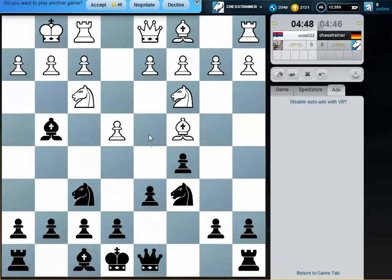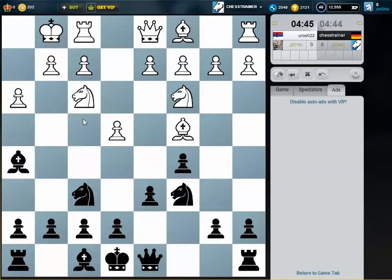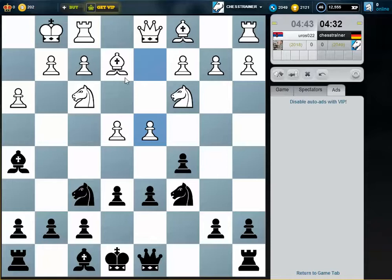Now I can play c6, and it's not easy for him to play d4. This is just a waste of tempo — he played Bc4 and now Be2, so he could have played Be2 at once. I don't get a point here.